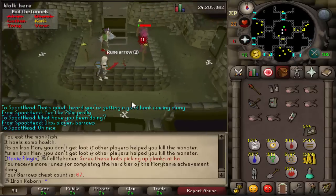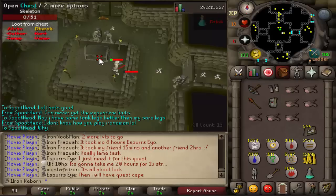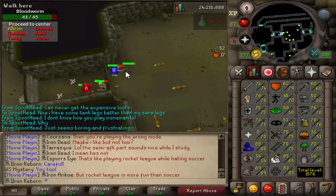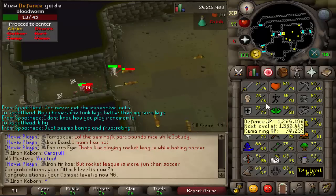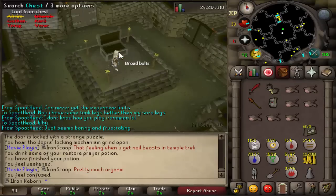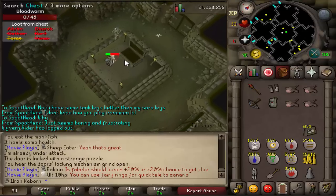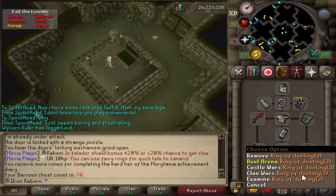Torag's legs are going to be awesome for doing some Slayer. Can we get back-to-back? Nah. 74 Defense coming in — yep, we're now 96 combat. Going to get one more and then do Strength for a while. Got to get something in chest 69 — no! Chest number 70, I'm feeling an item — I was wrong, of course.